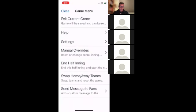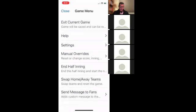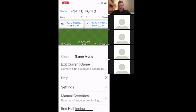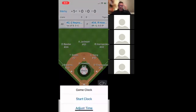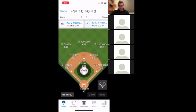Now I'm going to redo my clock. I touch the clock, click 'Adjust Time,' put in an hour 45, and hit Done. When the umpire says play ball, I start the clock. Now that clock is counting down for us, which is great. We've got a game clock — one less thing to think about.